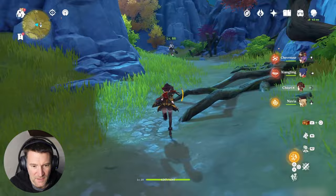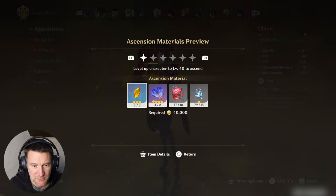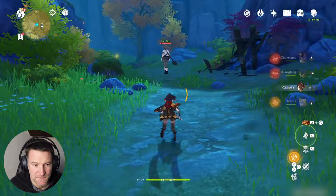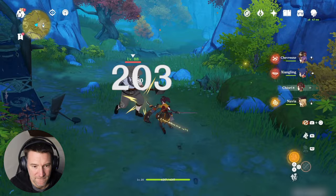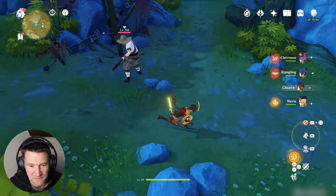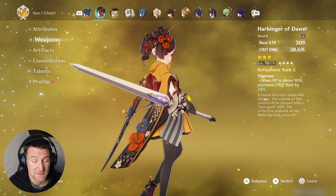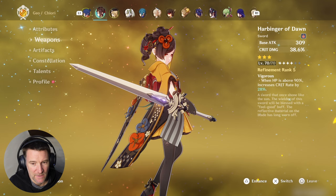I wasn't expecting to get Chiori and therefore did not pre-farm anything, which means she's level 20 — I have the stuff to go up to 40, I'm just lacking the mora. Anyway, for now let's show you what she does. Her normal attacks are very boring — a four-hit combo. She has a charge attack and kind of looks like she's using two swords, but really she's using one. I've got her using the Harbinger of Dawn because it's got loads of stats and she dual-scales on both attack and defense.